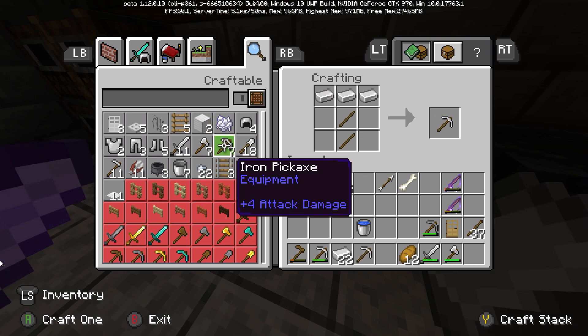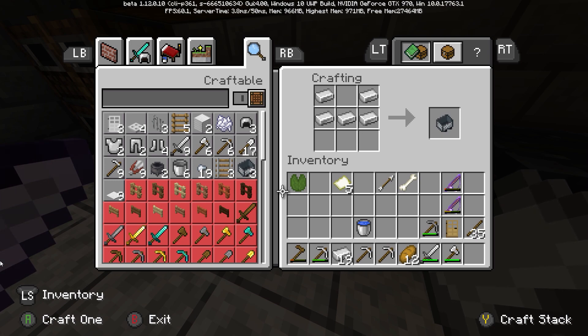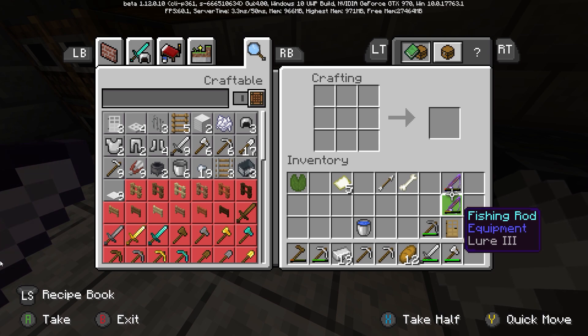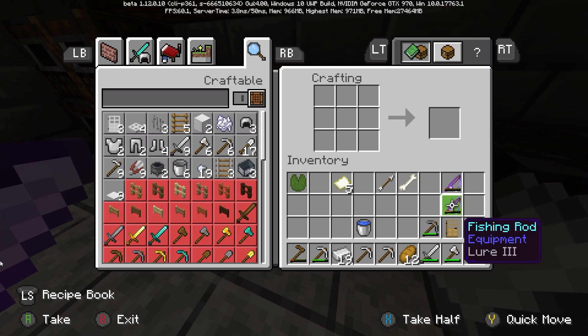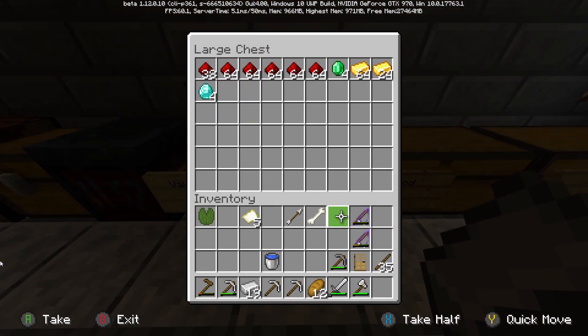I'm going to make a couple more of those. I don't need to carry around all of this — fishing rod with mending one. I'll keep the lure three one. I don't know if this is going to qualify as a valuable or gear. I'm not even sure anymore.